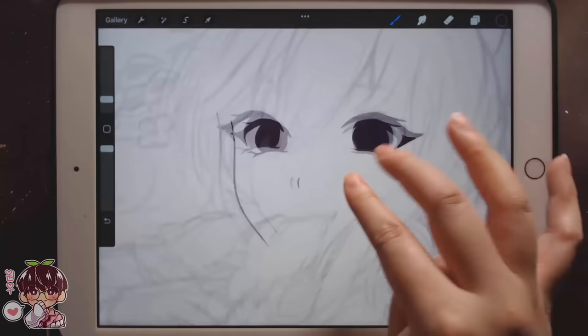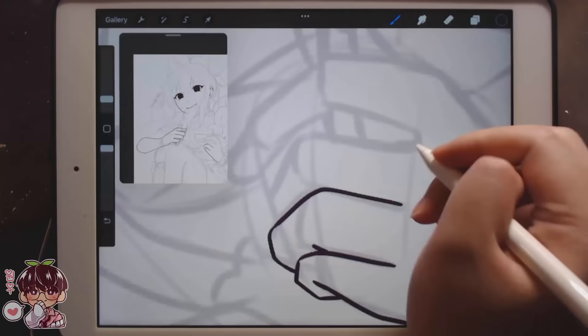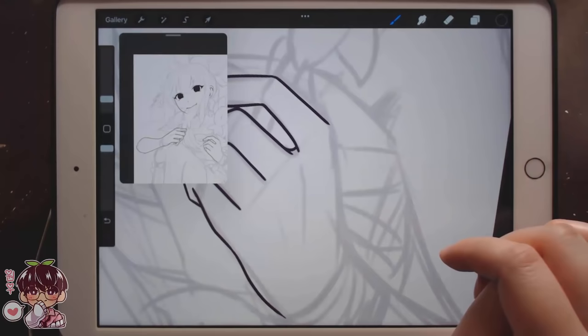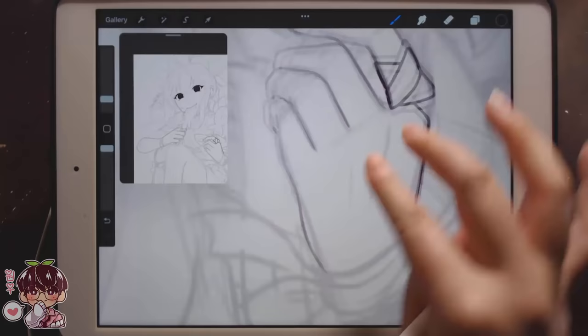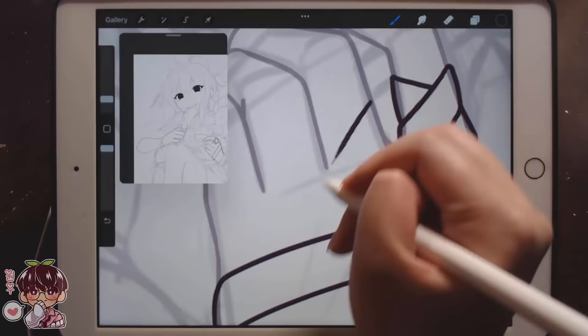I'm actually gonna open up not the drawing guide reference, keep this up here so we can see. It's easier to see them when they have planes, so I can make this darker and it looks like it's receding. Oh, she has gloves. Like, I don't even have to draw this part. So I'm just gonna add this as one larger shape. So it's kind of all the same. She has this thing that kind of ties around her wrist.